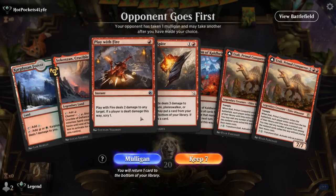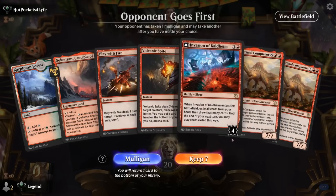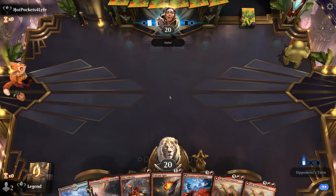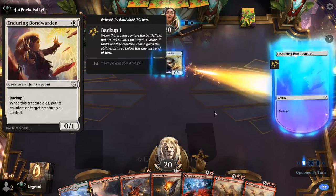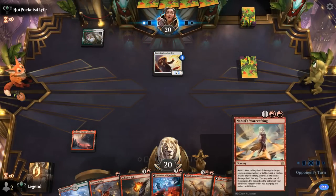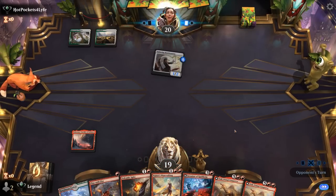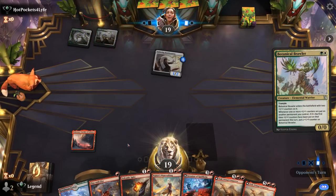Game two — on the draw with a hand light on ramp, but we have Volcanic Spite to maybe get rid of a creature and dig for a ramp spell. Opponent is on green-white plus-one counters with a Bondwarden, so we won't lack targets for removal. We'll take the one and see if we need Play with Fire on something else — a Brawler seems like a fine target.